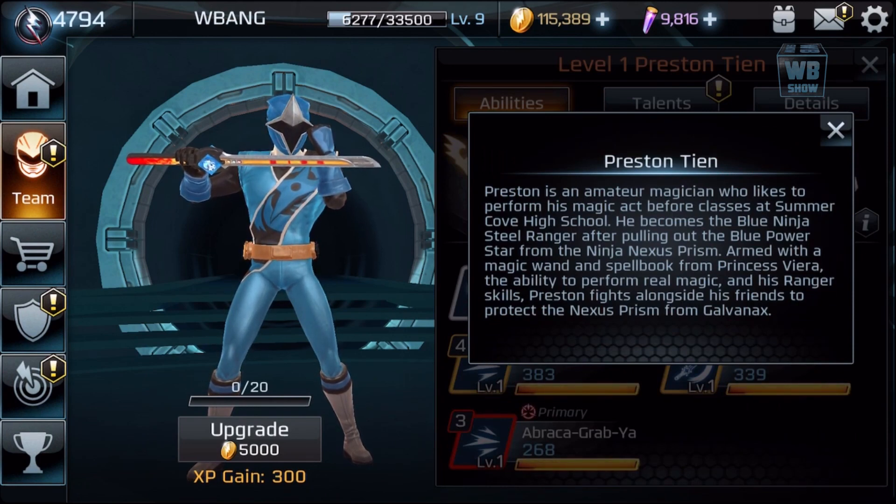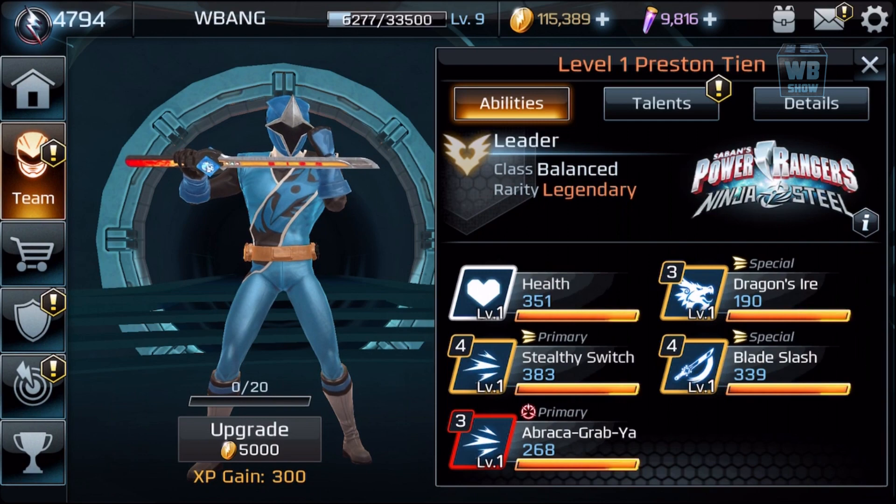It says he is an amateur magician who liked to perform his magic act before classes in Summer Cove High School. He becomes the Blue Ninja Steel Ranger after pulling out the blue power star from the Ninja Nexus Prism. Armed with a magic wand and a spell book from the princess, he has the ability to perform real magic. As a ranger, he fights alongside his friends to protect the Nexus Prism. He's a balance type character.